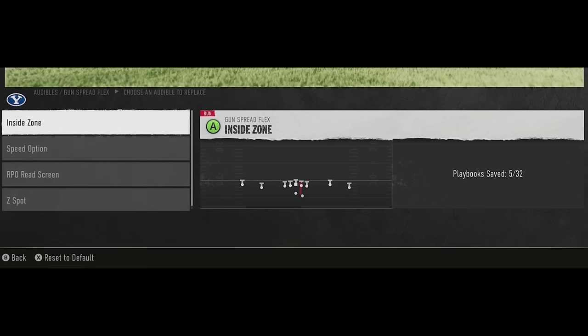You get a total of five audible plays because the fifth play can be completely different from these four. EA has also instituted something where you can save your audible plays from game to game — so even in practice mode, you can go into your audible plays and set them up throughout your entire playbook, or in the settings, and they will save throughout every single game mode that you play.